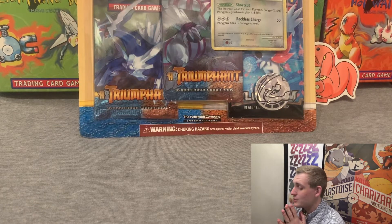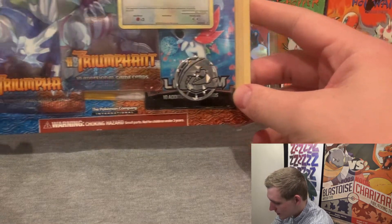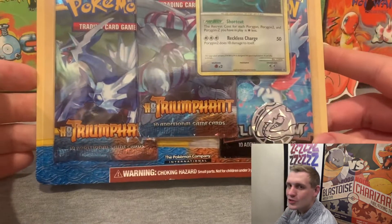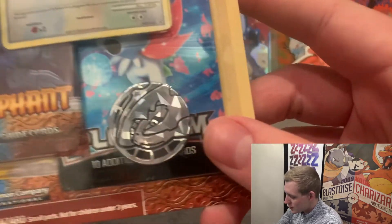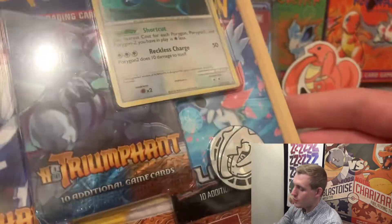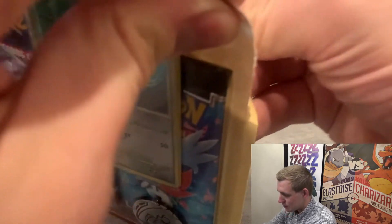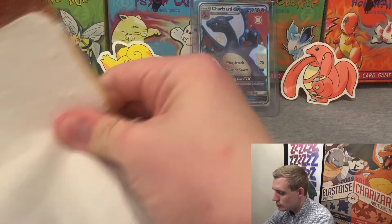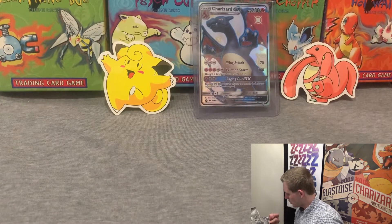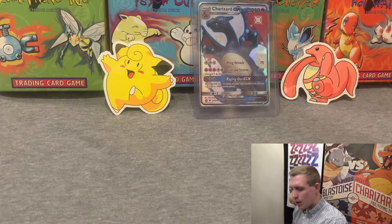I am so ready to open this, and I know it's kind of dumb because it's probably gonna go up in value. But look at that — you have a Platinum base pack, two Heart Gold Soul Silver Triumphant packs, this amazing Steelix coin, and that Porygon 2 promo which I kind of want to grade. But yeah, there goes our money. My wallet's crying a bit inside, but it's okay.